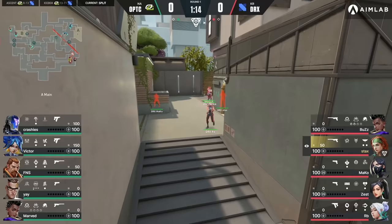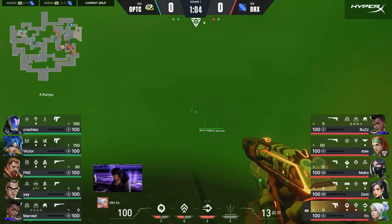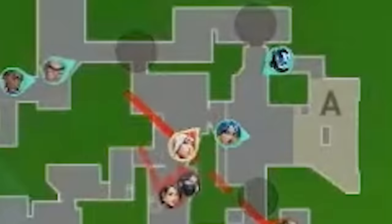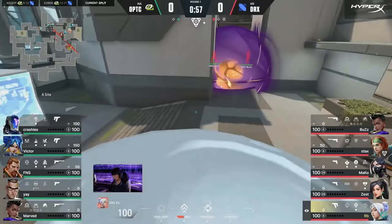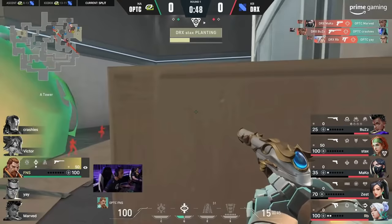Victor and Crashies double up site to fight the execute together. DRX walk up and the execute begins. Mako puts up his wall and smoke, Staxx flashes A main — flash sees nothing, A main is clear. RB, Zest, and Mako run up ramp and swing out of the smoke together. Ramp is clear. Buzz smokes CT and screens. Staxx sends his Skyflash A Heaven through rafters — A Heaven control acquired. Zest stages in vents to maintain A Heaven control. RB dashes out into his smoke, spots Victor, and takes him down. Mako holds CT from an off angle in A Heaven, takes down Marv, and instantly repositions. RB gets into a close soft angle and takes down Ye. It's now a 5v1 in favor of DRX.